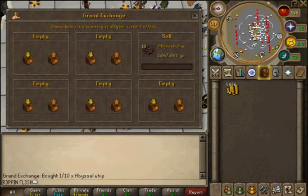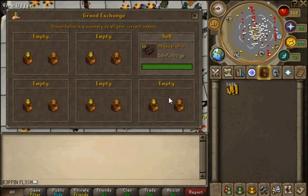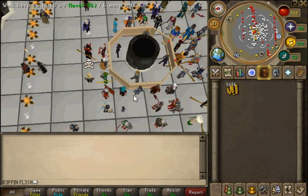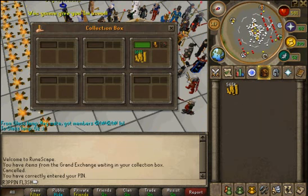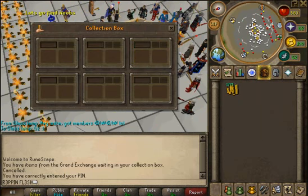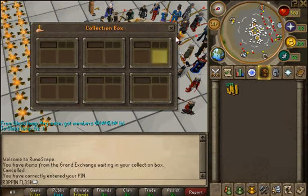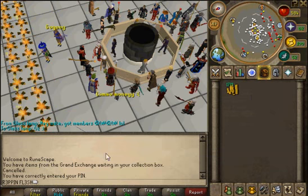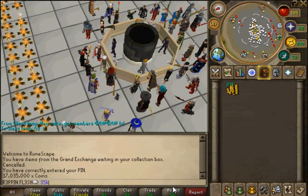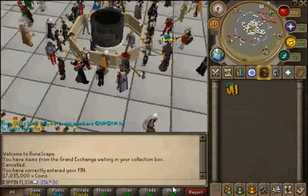Let's just see if they sell — hopefully they will. Literally after about two minutes they all sold. So let's see how much profit we made. After giving my modem a bit of a kick, I'm finally logged on. We made a 35k profit in two to three minutes — so 35k multiplied by 30 is how much you make per hour.